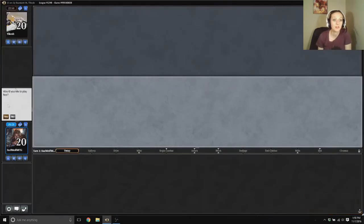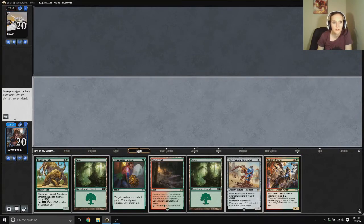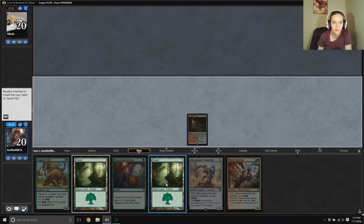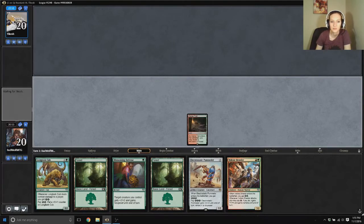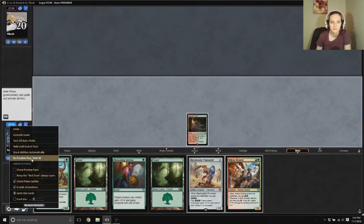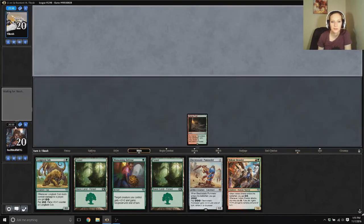Would I like to play first? Yes — always play first. Okay, we have creatures, we have lands. We will keep this. We have all of our colors, I think we'll be okay. So we are going to cast it, reveal a force — it comes into play tapped. And I probably should've just not. That's embarrassing. Yeah, that's really awkward.